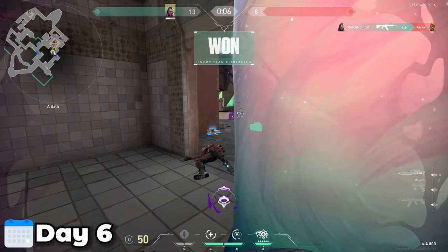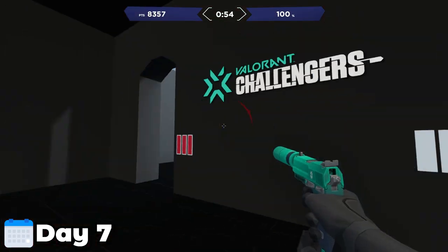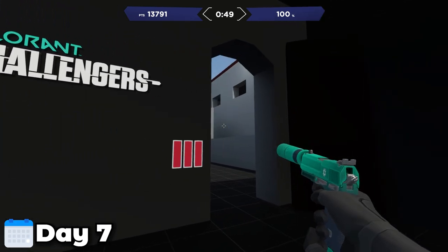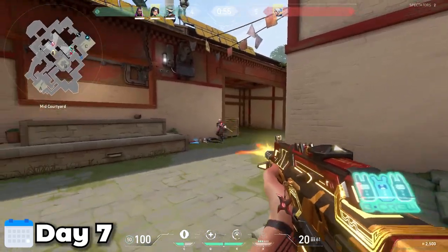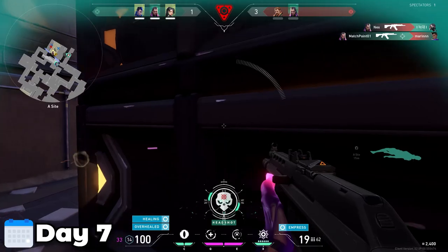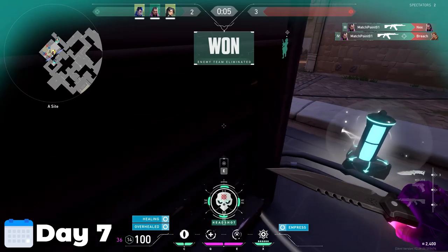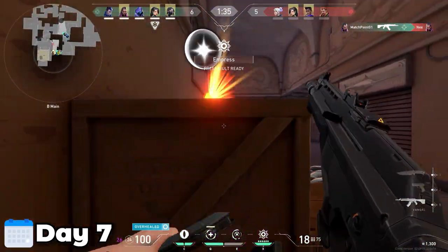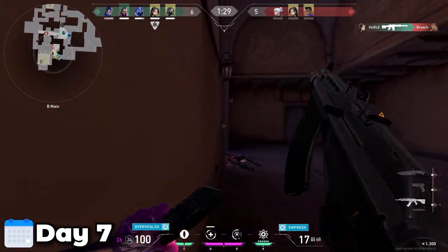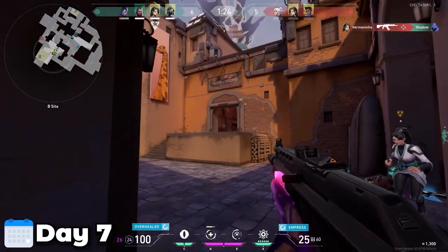Now, the final day — day seven. Before I show you the comparison, take a look at my aim on day one versus day seven. The improvement to me was crazy. On day seven we peaked at 72,000 on the score, and day one was 54,000 — meaning we went up by around 18,000 over the entire week. My aim improved massively and I started focusing on my recoil control too. I was confident and ready to play, and you can see it in the gameplay and in the results.